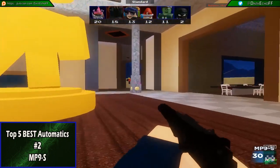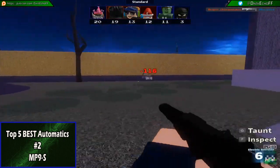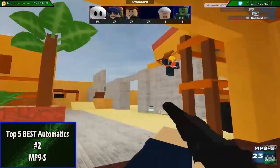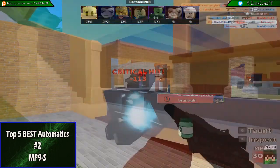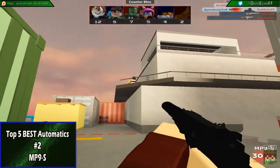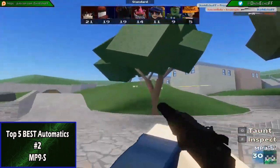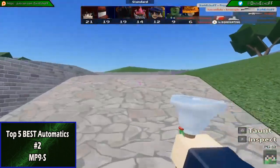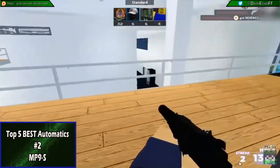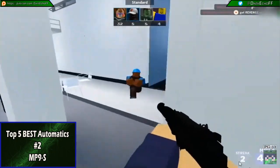At number 2 we have the MP9S. This weapon has it all. The fire rate is very high and it deals decent damage. It's also a light weapon to run with, reloading doesn't take a lot of time at all, and the MP9S's accuracy is just the best. You will need a few hits to kill your enemies but if you just aim your crosshair and click you'll get your kill in the blink of an eye. Another few advantages of the MP9S are that it has a decent magazine size with 30 bullets and it is also pretty silent due to its suppressor, so that makes it perfect for those sneaky attacks.